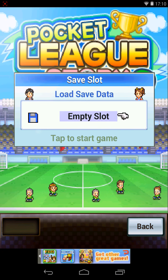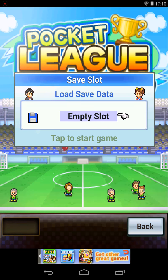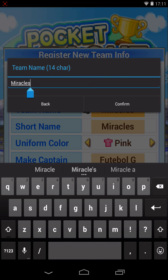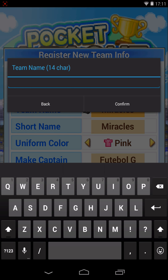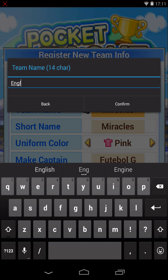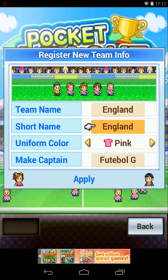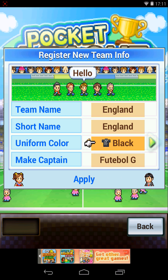So let's start here. You can only have one saved file. Let's start - team name, let's be called England. Short name: England. Uniform - there's no white, that is just so bad.